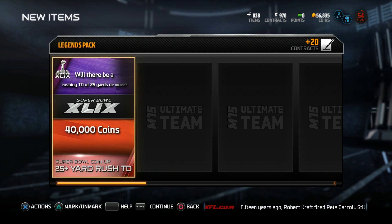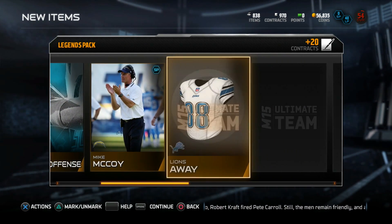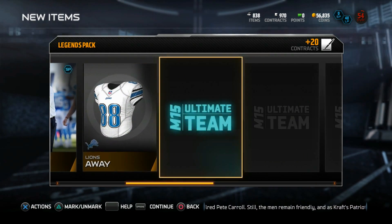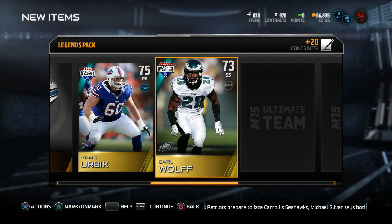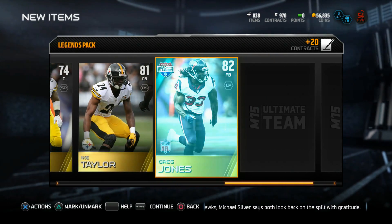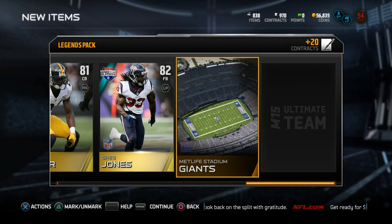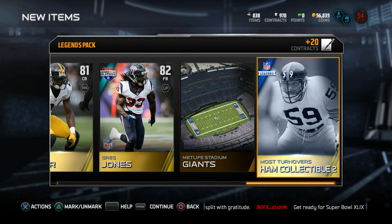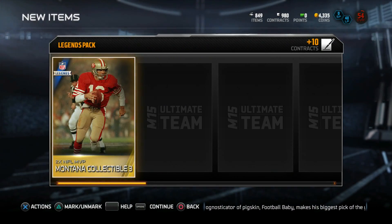Two big backs — not big gamer backs, but it's possible. Beast Mode could have another big run, and it can happen with Gary and Blount too. He's a big guy, hard to take down in the open field — if he gets to the third level of the defense he could rush for 25 or more yards for a TD. Ike Taylor in this pack, and here's the legend — Lawrence Taylor collectible. Damn, I'm already looking forward to next season.